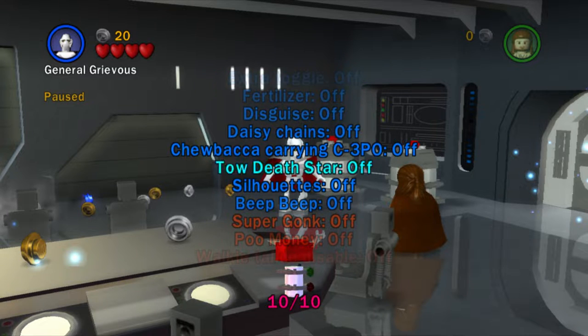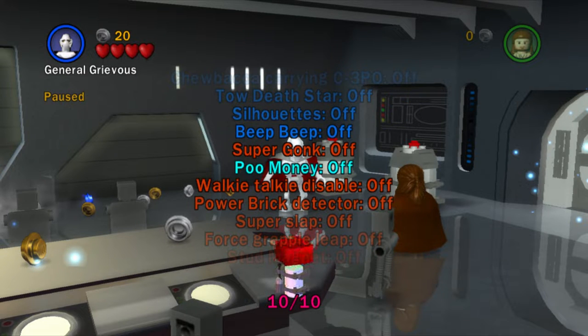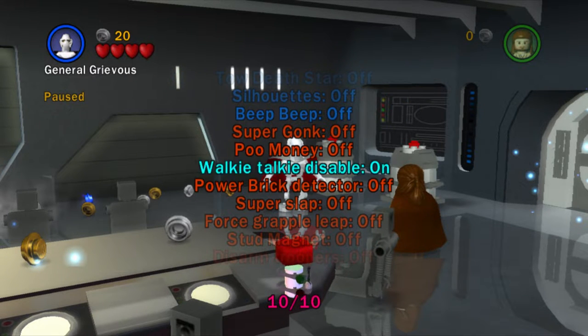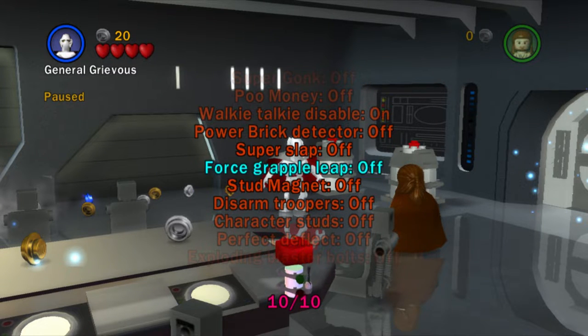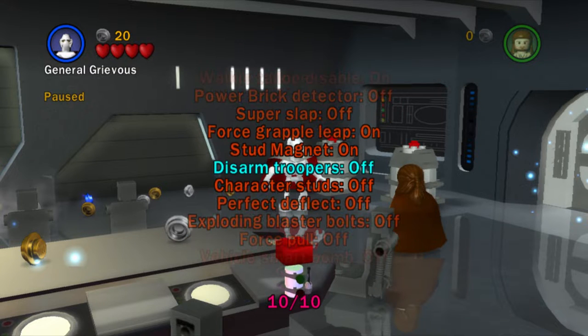For extras, I need all these extras specifically so I can get everything 100% easily and not die. I'm not going to do poo money or anything. Force Grapple Leap — sure. Stud Magnet — yes. I don't really need that but I'll still turn it on for the moment.